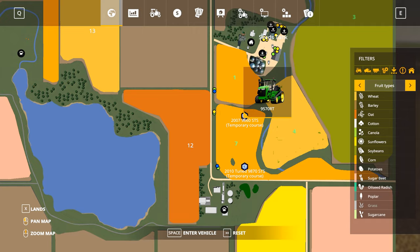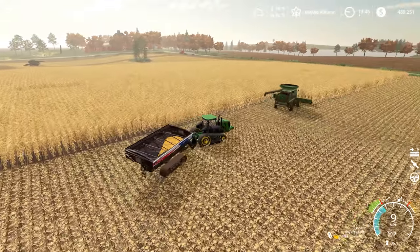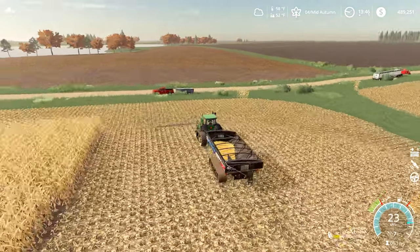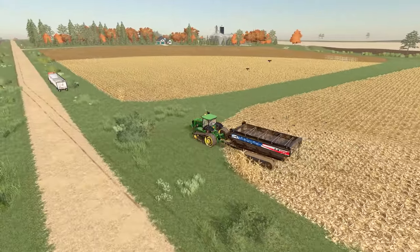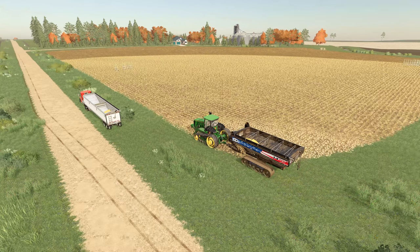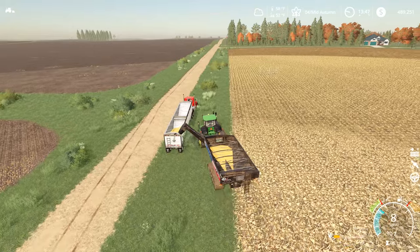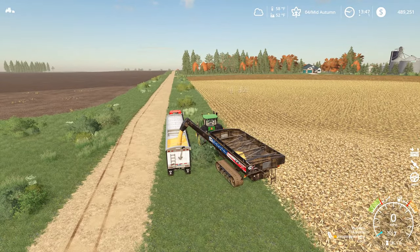We'll have an easier time running back and forth than trying to unload him. This guy seems good to go. I'm going to run him down there to unload that other combine in a moment. I don't know why my unload key is turning off my UI — it's because I have flight mode still turned on. Flight mode, the O key, turns off your HUD. One of the downsides of using so many different mods is sometimes you've got more than one mod doing the same thing. It's a little bit confusing.